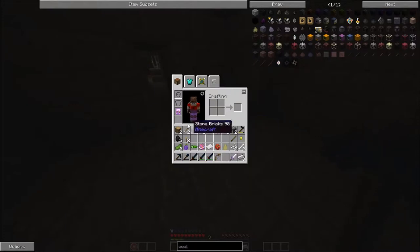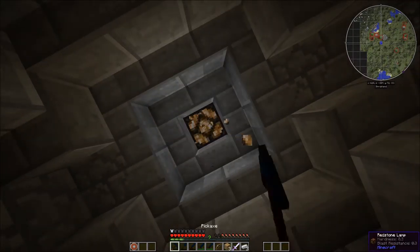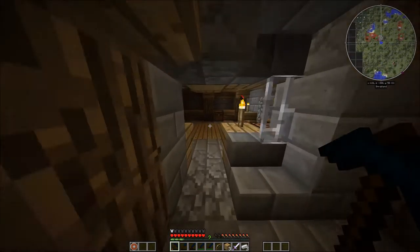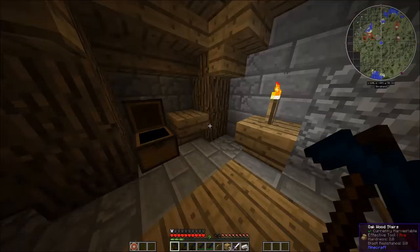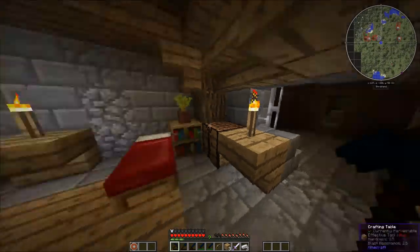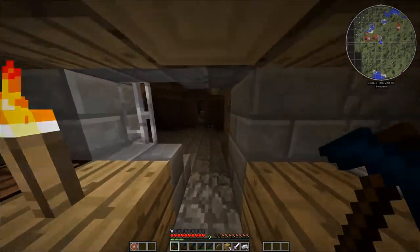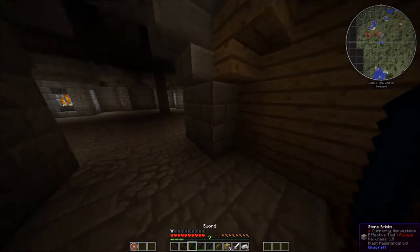I want that lamp. Let's break this into wood planks. Maybe I can't get it. We've got enough for our spear but we don't have our spear stuff with us, so that's not going to help us at all. Let's just explore some more.